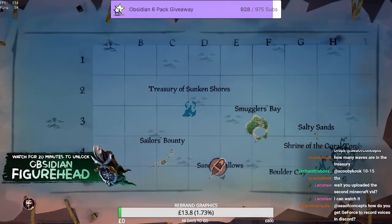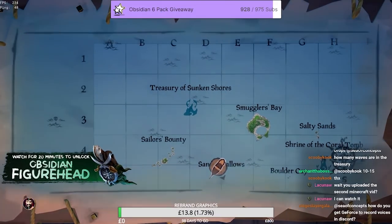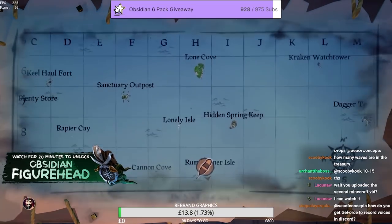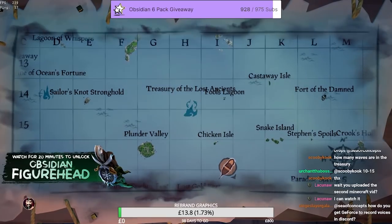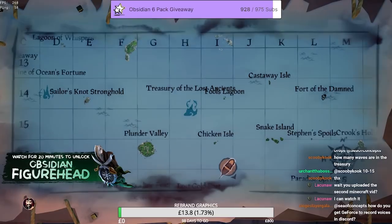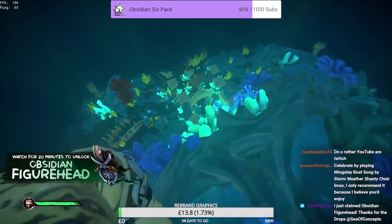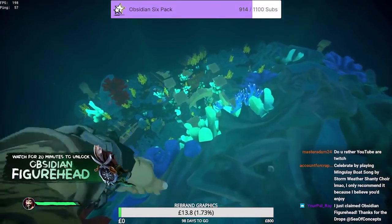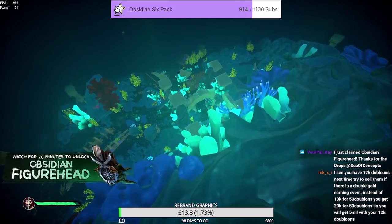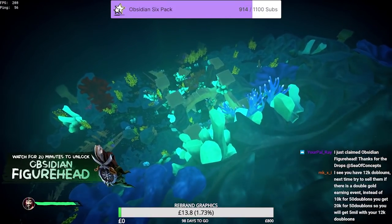Starting off with where these treasuries are located: you have one in D3, another one in L3, and the final one is in H15. There are only three treasuries on the map and you do not need to activate them by finding the message in a bottle — that's for a completely different voyage. But these are always active. It's essentially a world event but it's not marked in the sky; you can just go to them and they'll always be active.